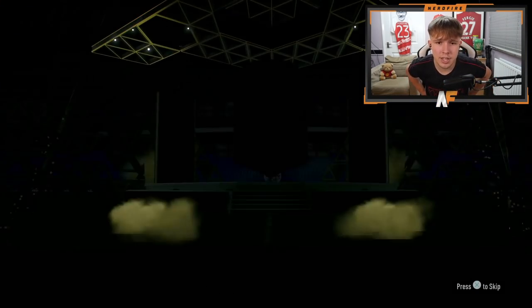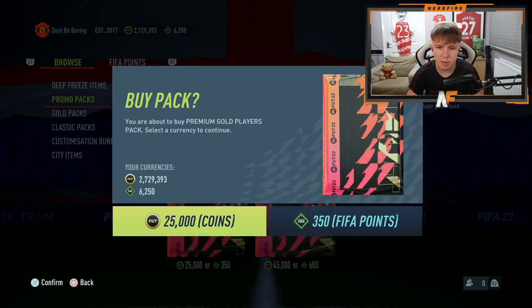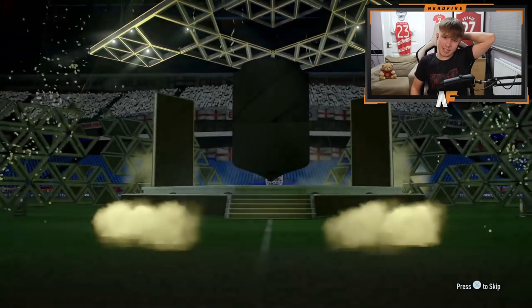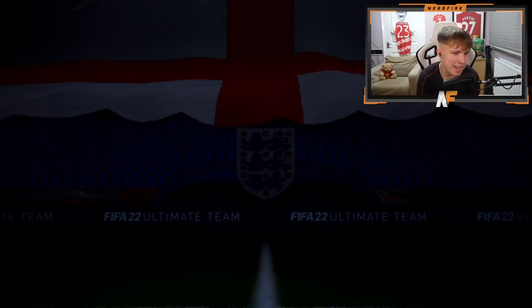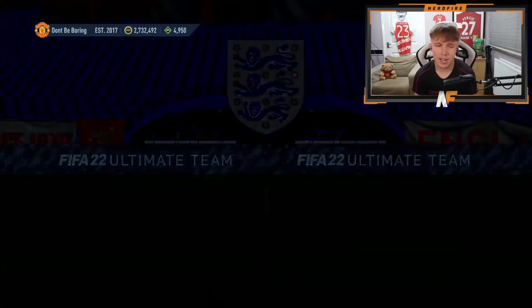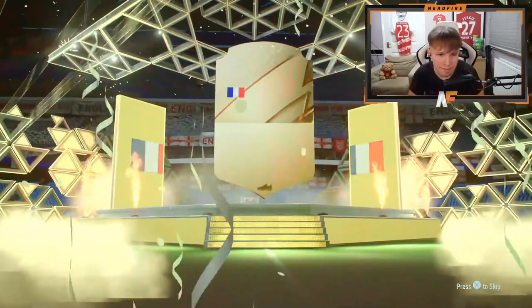Going back to alternate between prime gold and premium gold packs. Prime gold gives us Kostic — another board. Switching to premium gold — finally a walkout! It's Kubalyi, not an 88-plus but we'll take it. Then back to prime golds: Galatasaray player, a board. More premium golds — still getting non-boards. Three more premium golds and four more primes remaining. Come on, just one more walkout please!